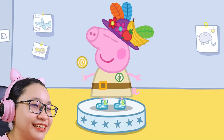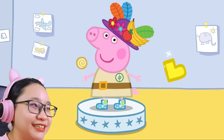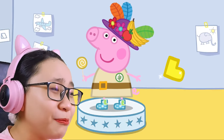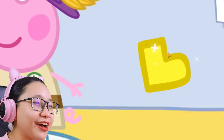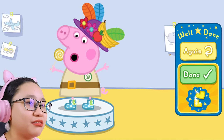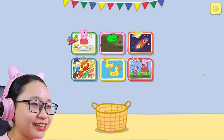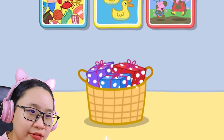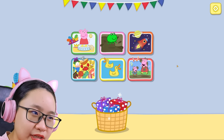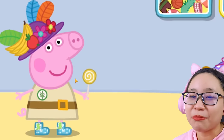Well done! Peppa is very happy in her lovely new outfit! And look, there is another golden boot! I don't want the golden boot! Tap it to collect it! Fine! You now have two golden boots! Press the green done button to see what's in your toy basket! That's it? Okay! Well done! How do you like your outfit, Peppa? Stop laughing!